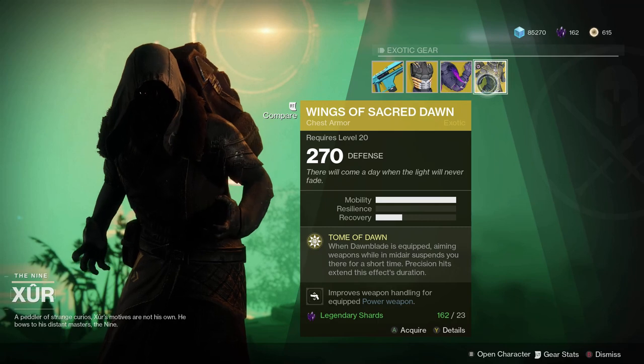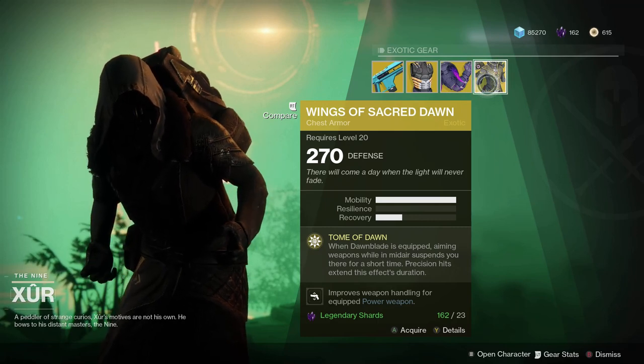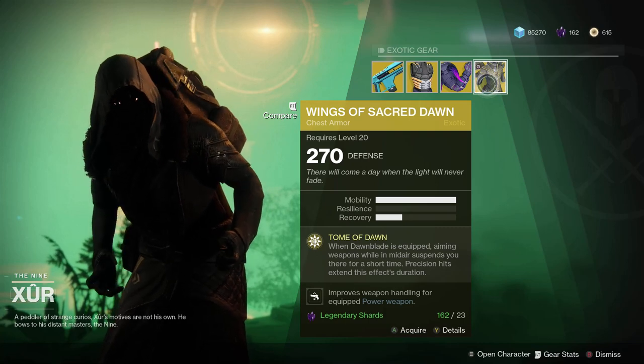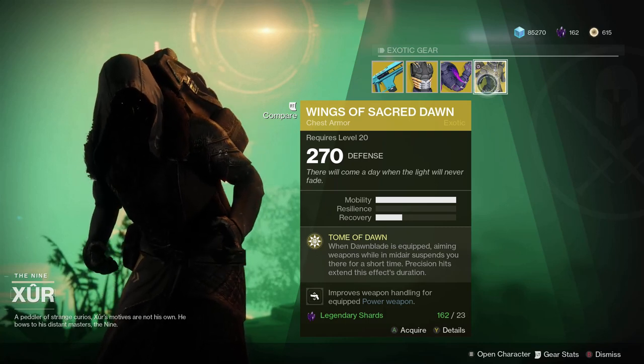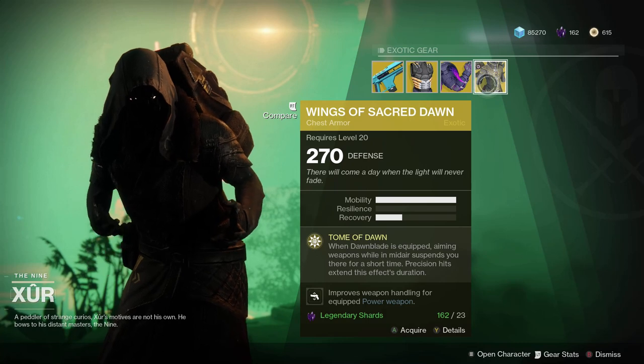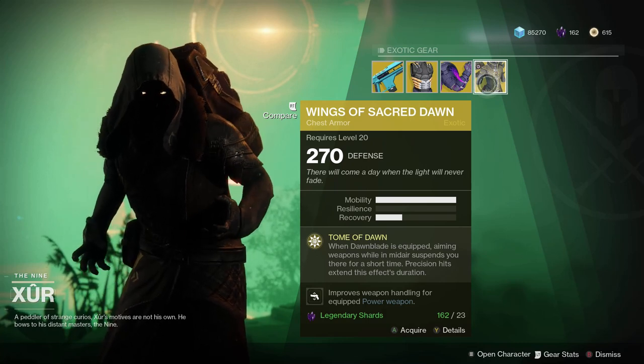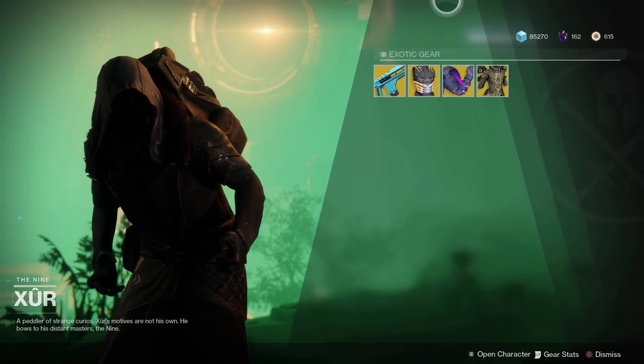Then you have the Wings of Sacred Dawn — almost the same concept but for the warlock Dawnblade super. Precision kills extend its duration. It also has a pretty cool perk: improves weapon handling for your equipped power weapon. Some solid perks there.